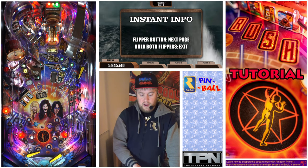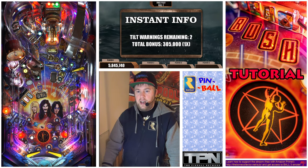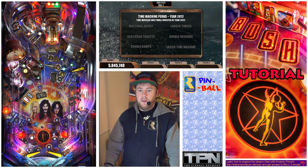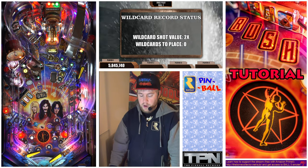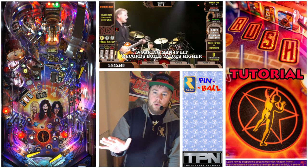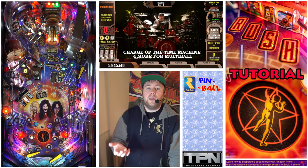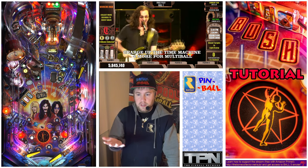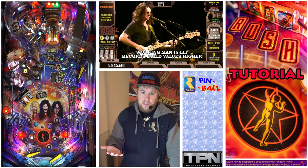Instant info shows up if I have the ball trapped. If I hit the flippers, I can scroll through — it will never auto-scroll, so you can take your time looking at all these. And what's cool is if you hold both flippers, it will exit instant info. And now you will permanently stay on this screen, so you can watch your music video or look at the different UI instructions.